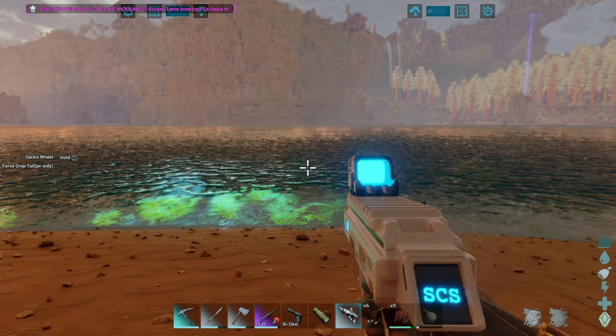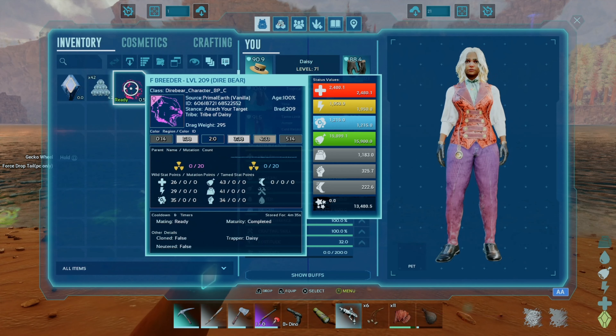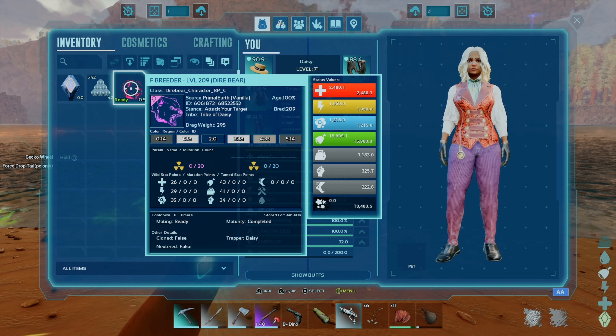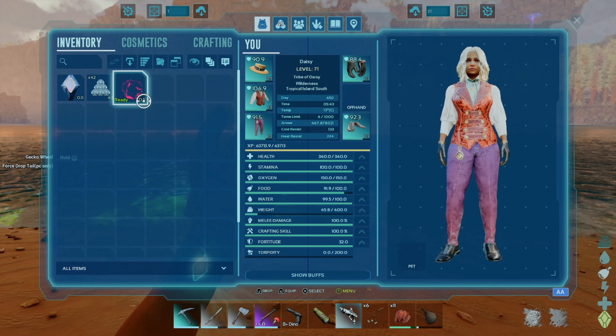Alright, so first off, we got the bear. It took three pieces of kibble. The stats are... eh, it's got decent weight. That's about it. You can also see we've got no kibble.